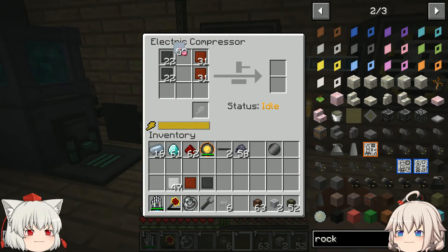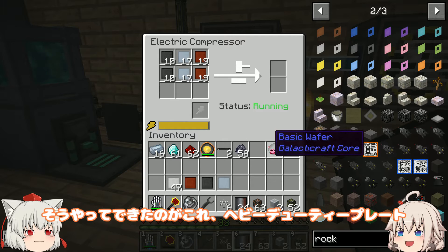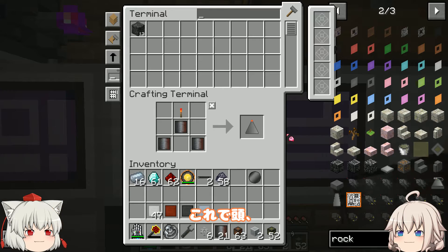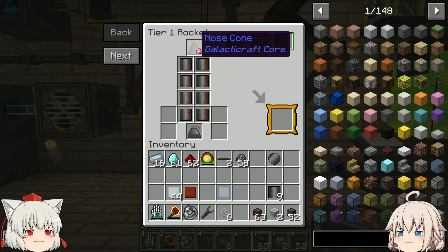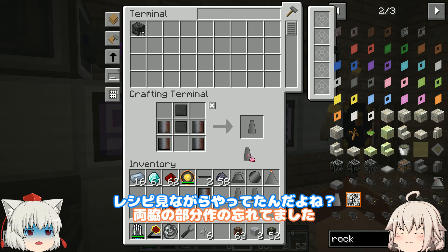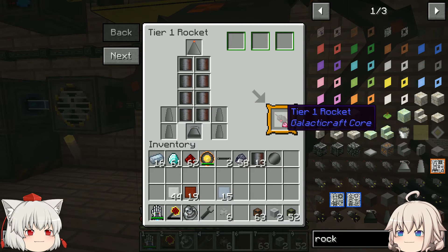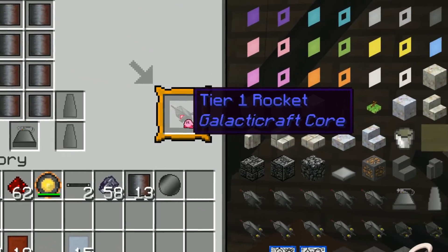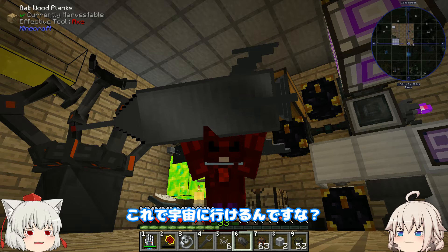最後の準備、ロケット作成をしていきましょう。いろいろ別の準備をしていたら、混合物の作成の準備ができてました。そうやってできたのがこれ、ヘビーデューティープレート。これで頭、お尻を作り、NASAに製作命令。両脇の部分作るの忘れてました。レシピ見ながらやってたんだよね。これで作れるはず。やったぜ。これで宇宙に行けるんですな。